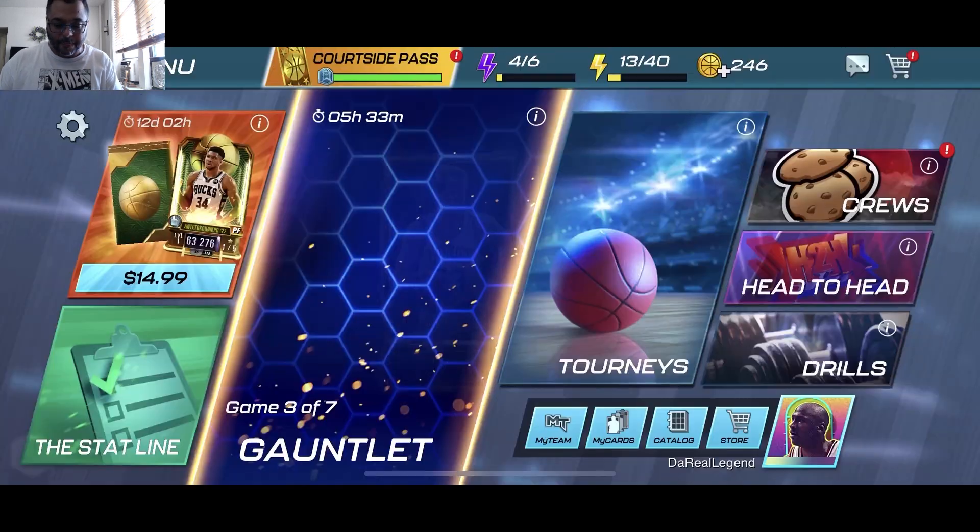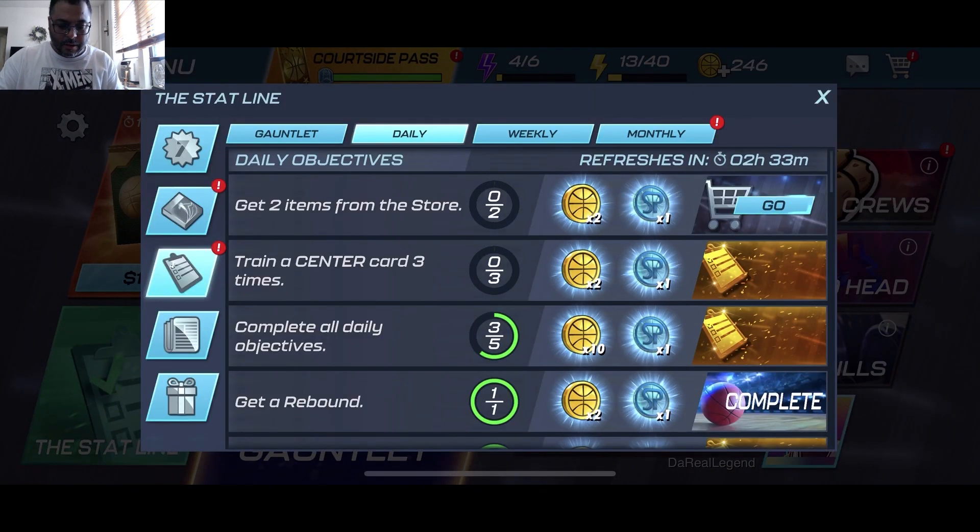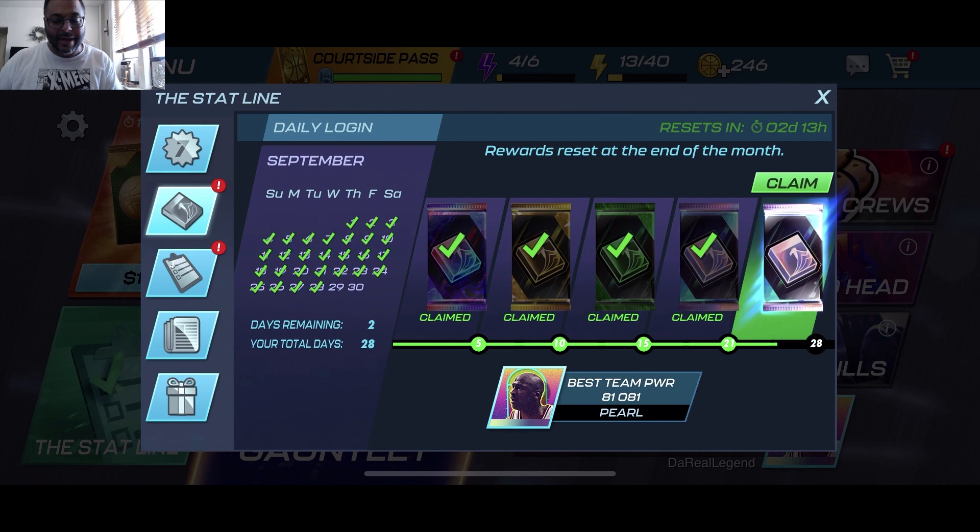Here goes our pearls — we got Mikal Bridges, which is good, we can upgrade the one we already have. And here goes our last one — we got Jalen Murray. He's actually a really good defender, great for head-to-head to clamp up scoring point guards like Stephen Curry, Damian Lillard, and Trae Young. I like the Jalen Murray pull.